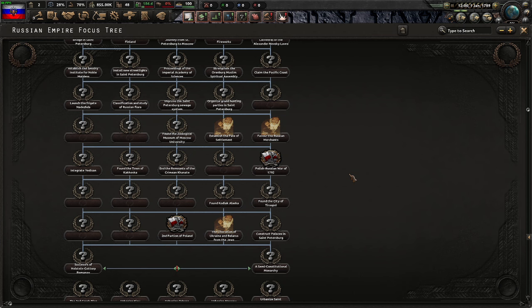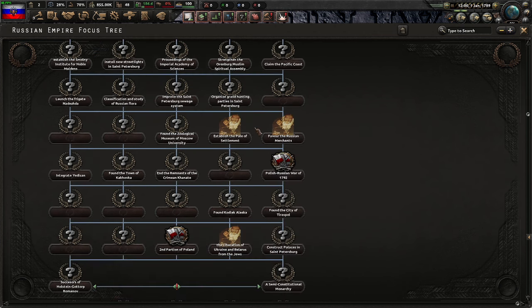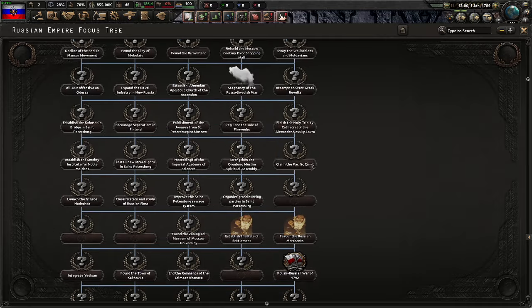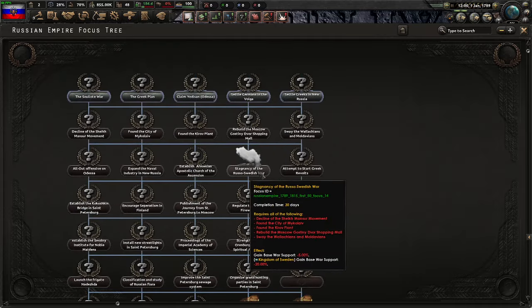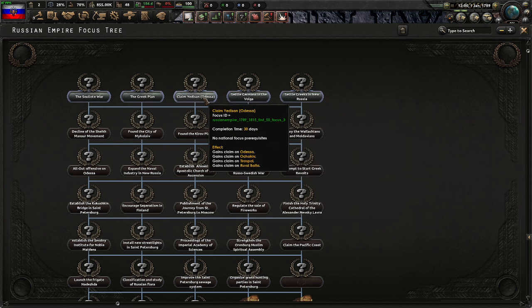The second partition of Poland focus works. I've also established the Pale of Settlements. You can see the focus icon — it's a little suspicious, so to speak. Also the stagnancy of the Russo-Swedish War and claim jettison.